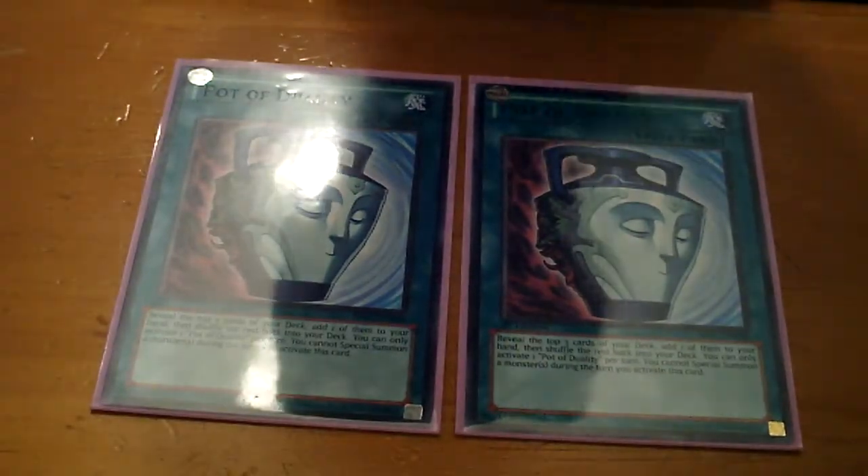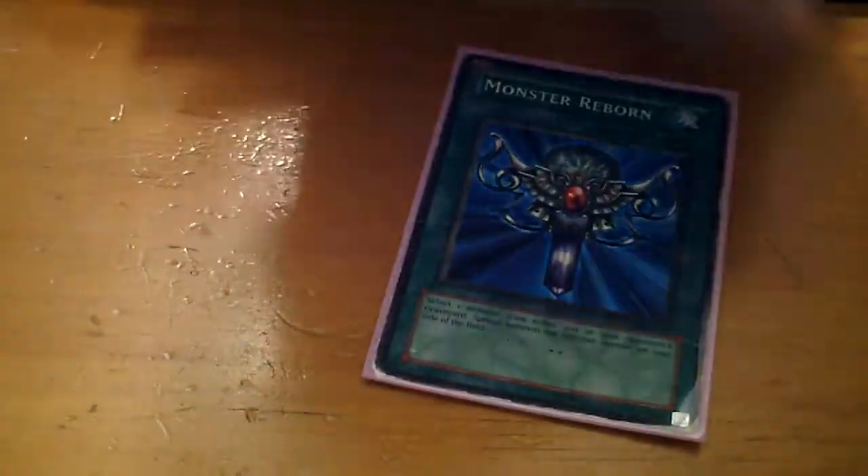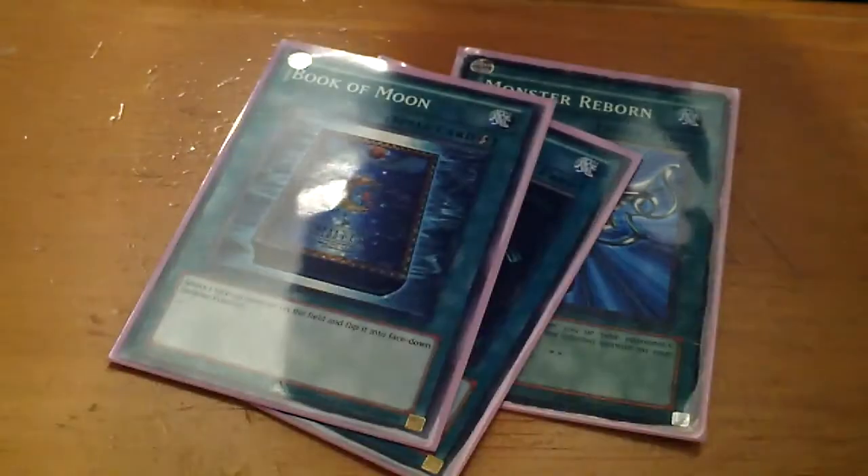As for draw power, I run two Pot of Duality. For staples, I run two MSTs for backrow destruction, one Monster Reborn, one Dark Hole, and one Book of Moon.